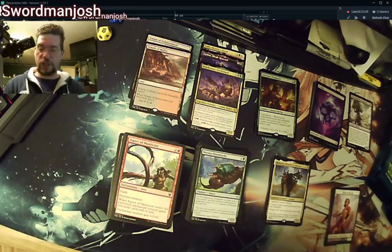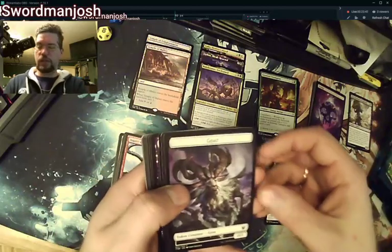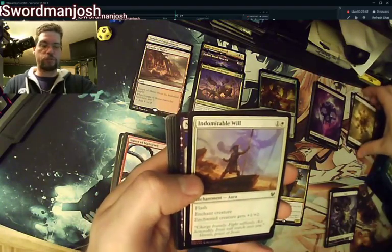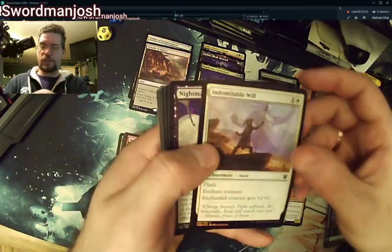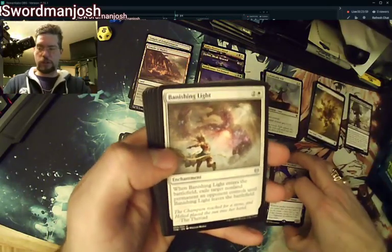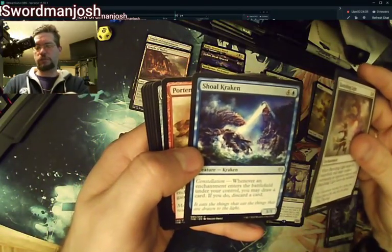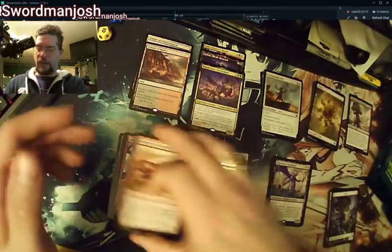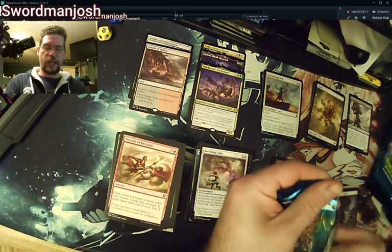That's our third mythic. I don't think we're looking very well here for a Heliod — I can hope and pray. If my eyes don't deceive me that's a mythic but the gold is really close to the amber because I'm colorblind. Indomitable Will, foil. We have the Nightmare Shepherd, Banishing Light, Minion's Return, Shoal Kraken.